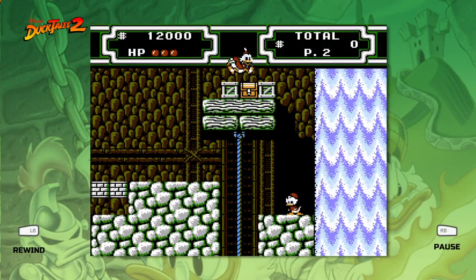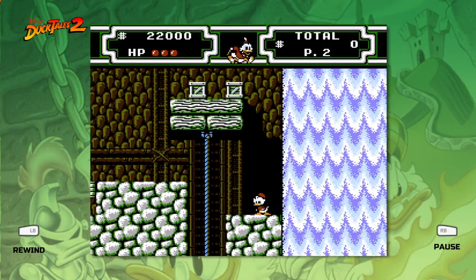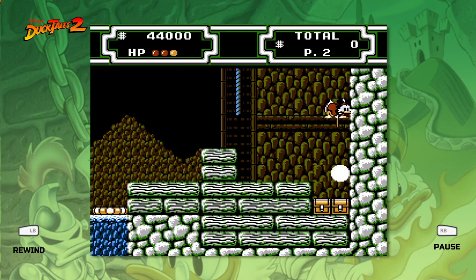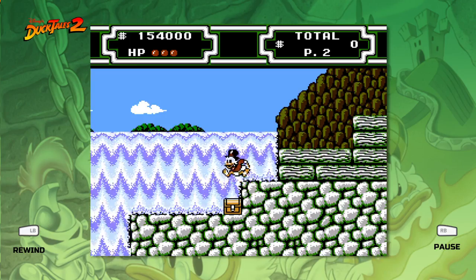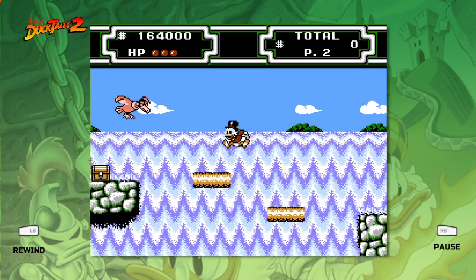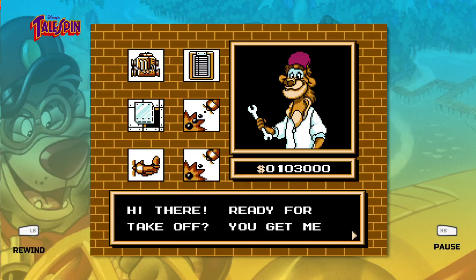DuckTales 2 seems great. The levels feature more of the supporting cast, and seeking them out will give your moveset upgrades such as the ability to pogo through stronger blocks. I didn't get to complete a level, but I wonder if the cache is used for anything — maybe a further upgrade screen like in Tailspin.